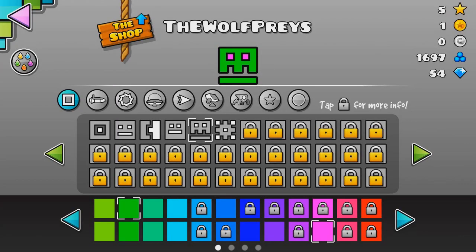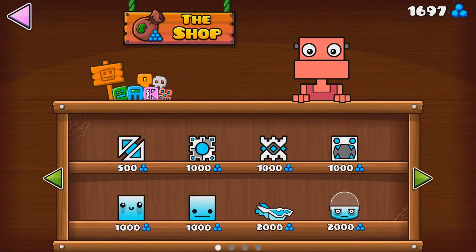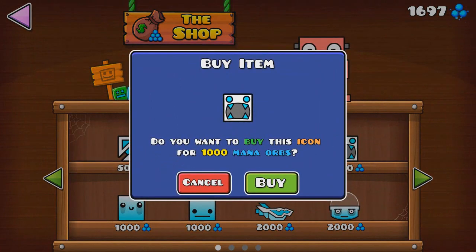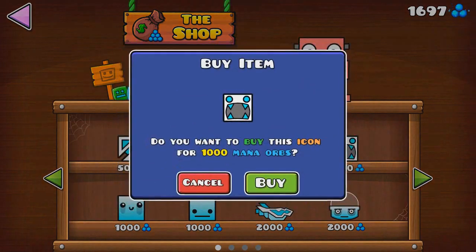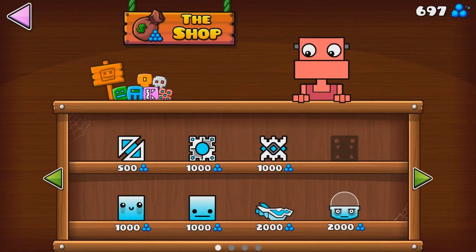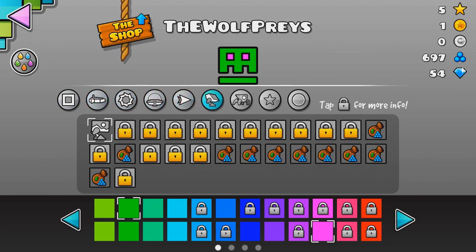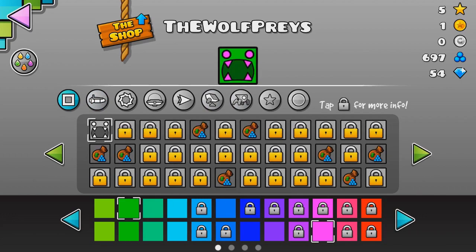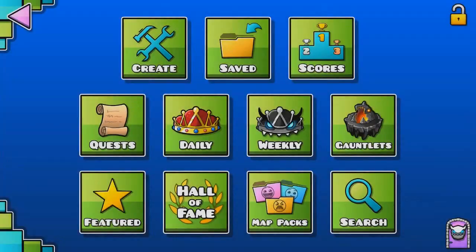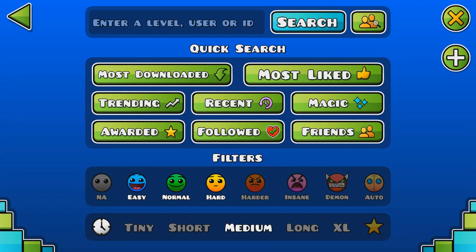Let's go customize our dude real quick. We do have 1600 orbs, so we could actually buy something from the shop if we wanted to, but I'm not sure if any of this stuff's really worth it right now. Actually, I kind of like this dude over here. He's kind of cute. This guy down here kind of looks like me with the bags under his eyes — depressed, you guys know how it is. Yeah, I think actually I might go for this guy right here because he's kind of cute. There we go. Look at that handsome guy right there. That's a face only a mother could love. I think we'll go for a blue body as well. I think blue and pink looks pretty cute. Alright, let's do this now. Full completes the whole rest of the video, I promise. But what I didn't say is that we're also going to do only easy levels and tiny ones — tricked ya.